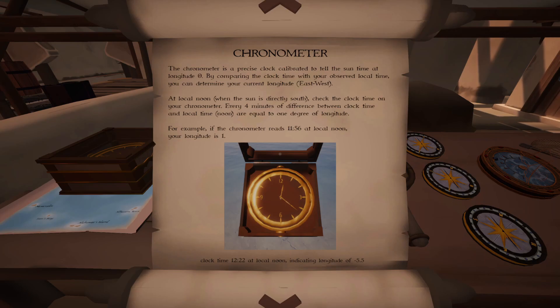Any clock readings before noon indicate you are to the east — positive longitude integers. Any readings after noon indicate you are to the west — negative longitude integers. To use the chronometer for longitude you do need to combine it with another instrument like the sun compass or a regular compass to find local noon. Once the sun is directly south, that's local noon — then check the chronometer and that gives you your longitude.